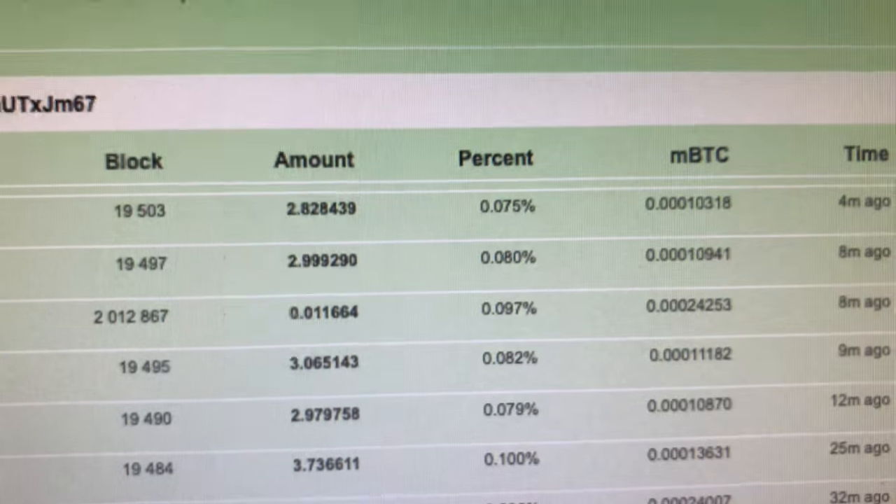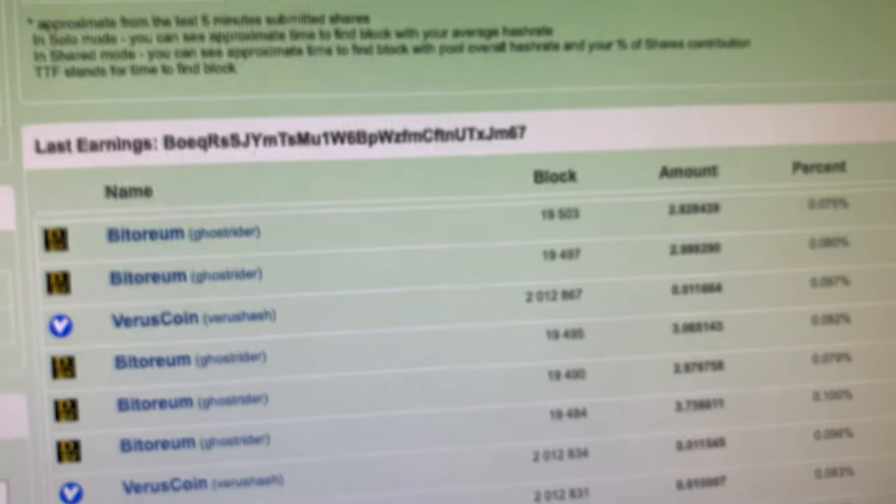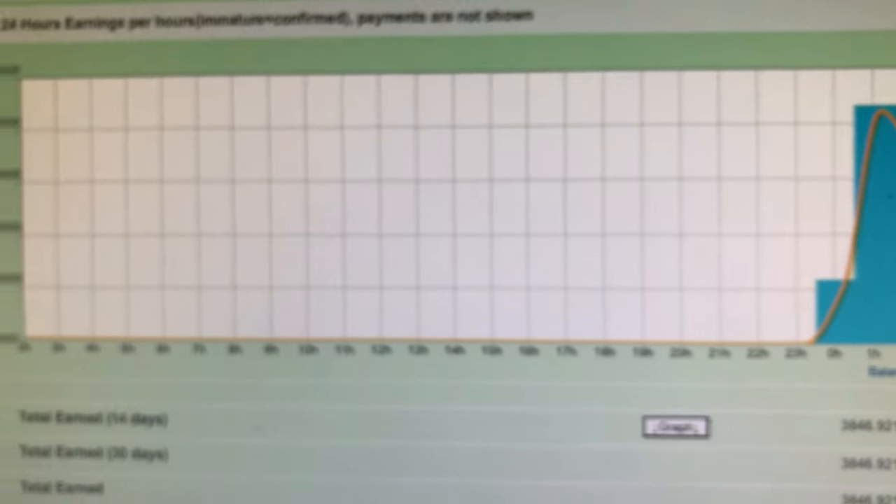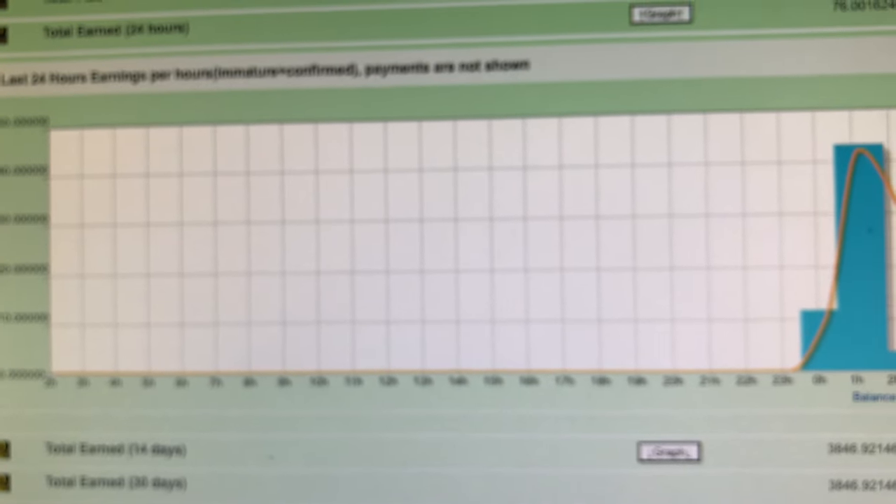Right now, just go mine Bittorium. Use SRB miner, use the Ghost Rider algorithm, and get paid out in Bittorium. It seems to be the most profitable way right now to mine this CPU coin.